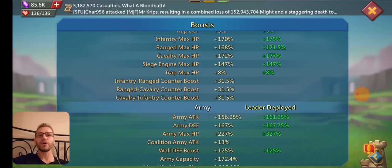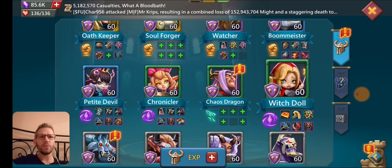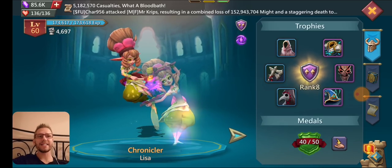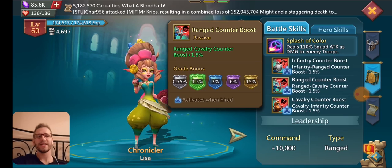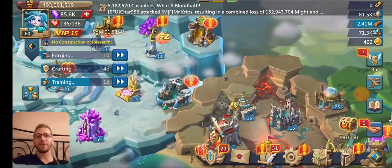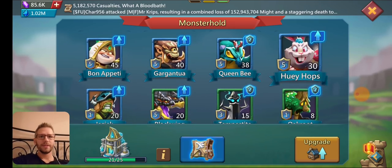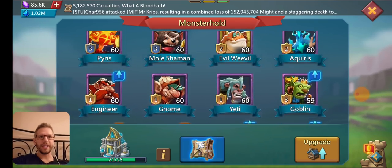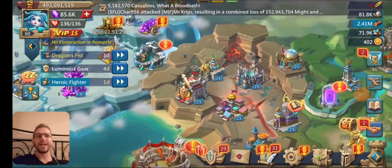I've got 31.5% counter damage across the board. 30% is from the counter research itself, and 1.5% is from the Chronicler hero on this account, which is at green. At blue it gives 3%, and at gold it gives 15%. I do not have the counter familiar on this account at all, so I'm only at 31.5%.